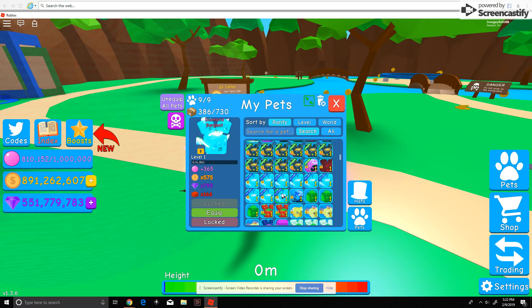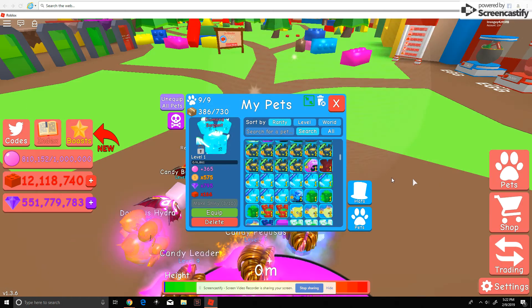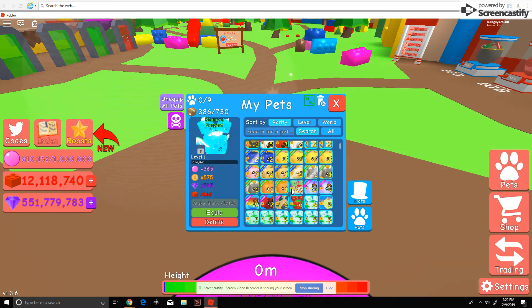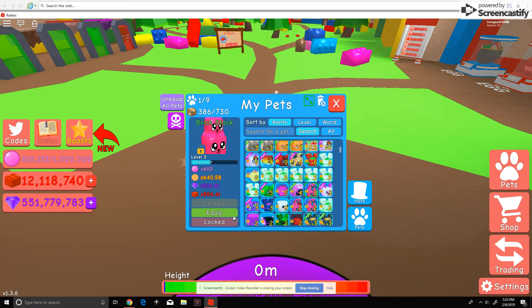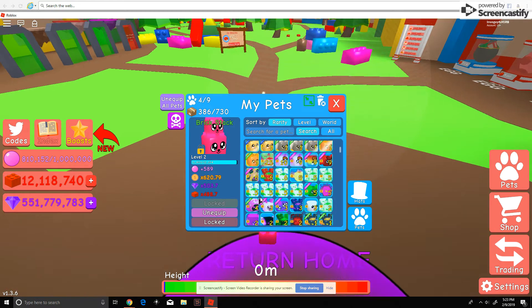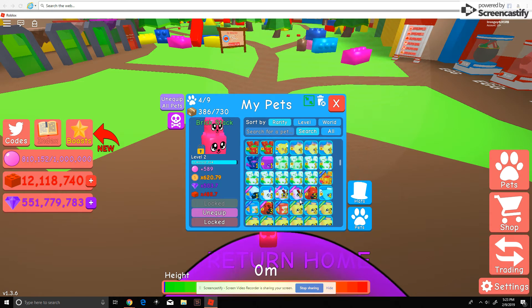Going out to inventory right now — all these are locked. Let's go into toy land here and get some of these dress and stuff, any creep — equip all the pets. There's all those pets. Here's my ducky, here's the brick stack, here's all my book esas right here. What other pets do I have in this game? I forget — I have it right here, it's been so long.